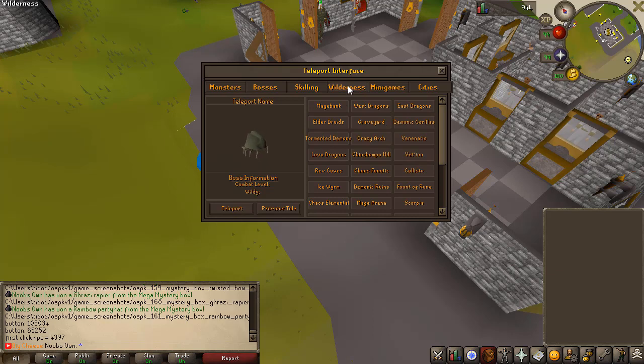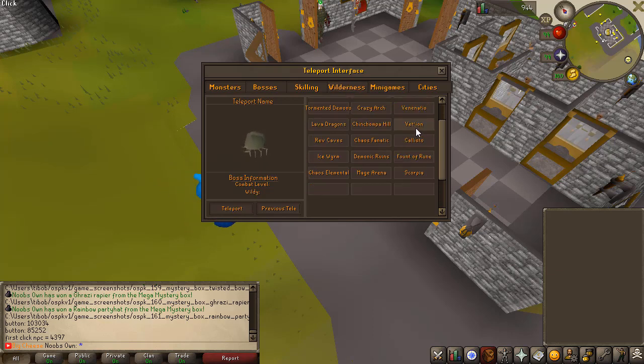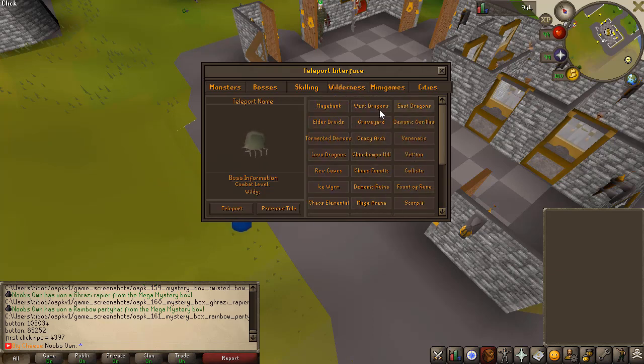Because this is a PKing server, you have a ton of wilderness teleports — you can go to Tormented Demons, Lava Dragons, Revenant Caves, Demonic Ruins, and a bunch more to go ahead and do some PKing. You also have a few mini games like Duel Arena, item doubler, dicing, Barrows, and more.